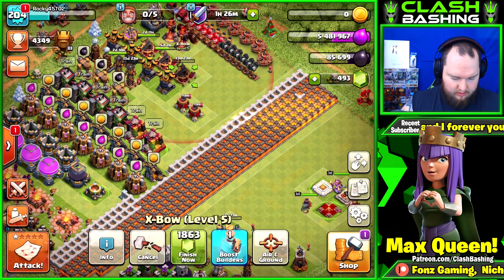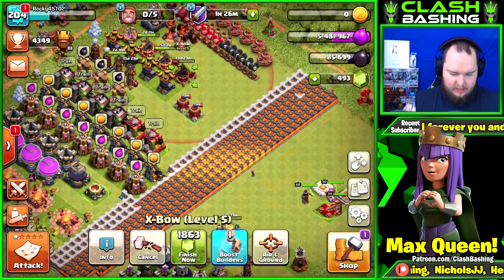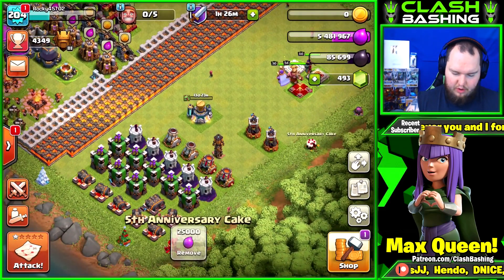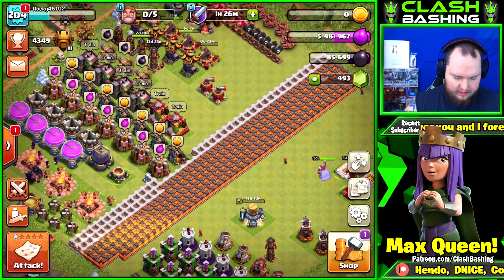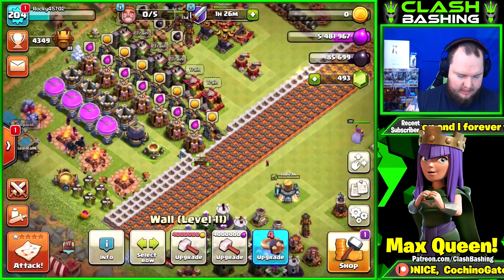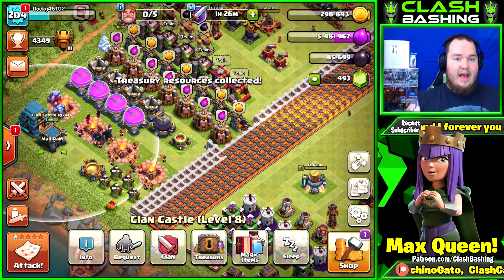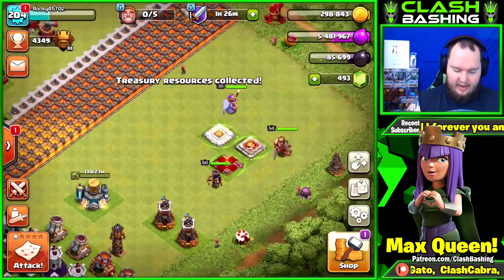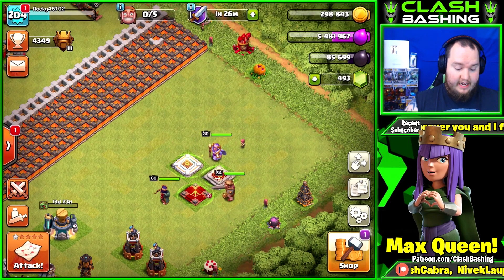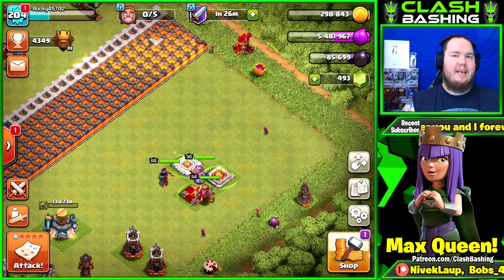Since we have all our builders busy, let's go ahead and use a builder potion to knock off some time — let's use a couple of them. We got two days, that'll be fine, that'll give us time to farm up. I'm gonna be farming like crazy on this account really soon. Let's go ahead and put Elixir into walls — oh wait, we used all the builders, I'm kind of stupid guys, but it happens to the best of us. But there we have it guys — a nice video, I had a blast with it. We maxed out our Queen, we got our King up a few levels, and we're on our way towards getting a maxed Town Hall 12. Hopefully you guys enjoyed today's video, thank you so much for watching, you guys have a great day — keep on clash bashing.